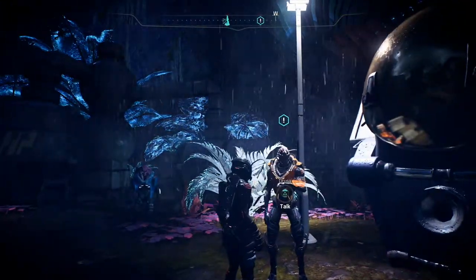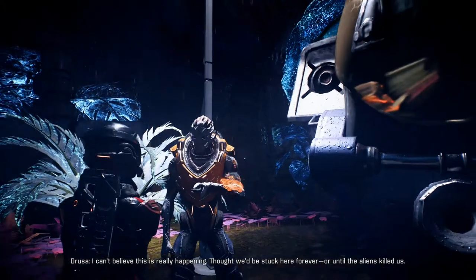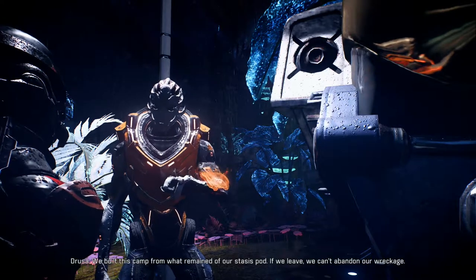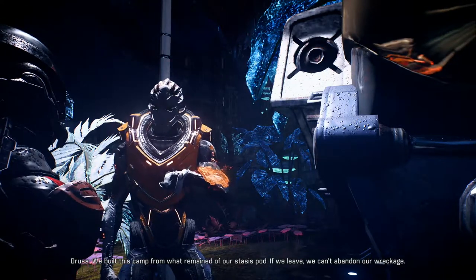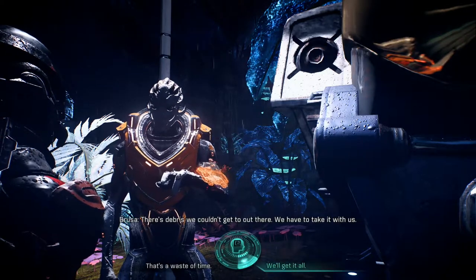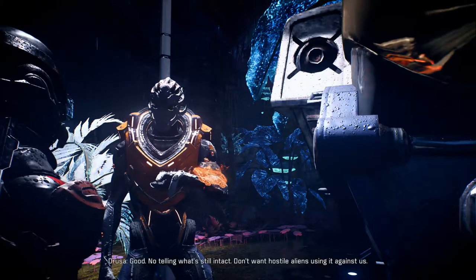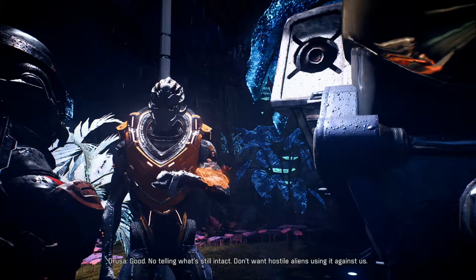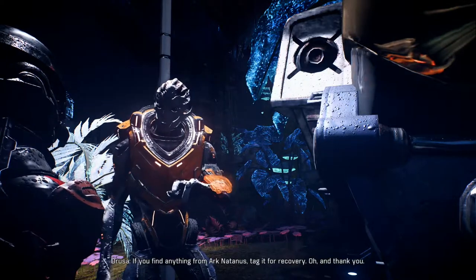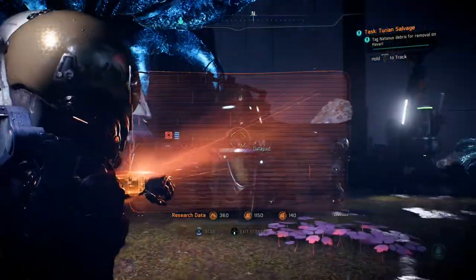This woman seems to need our help. I can't believe this is really happening. We built this camp from what remained of our stasis pod. If we leave, we can't abandon our wreckage — there's debris we couldn't get to out there. We have to take it with us. We'll get it all — anything from the crash belongs to the Initiative and it'll go back to the Nexus with you. No telling what's still intact; don't want hostile aliens using it against us. If you find anything from Ark Natanus, tag it for recovery. Tag Natanus debris for removal on Havarl.